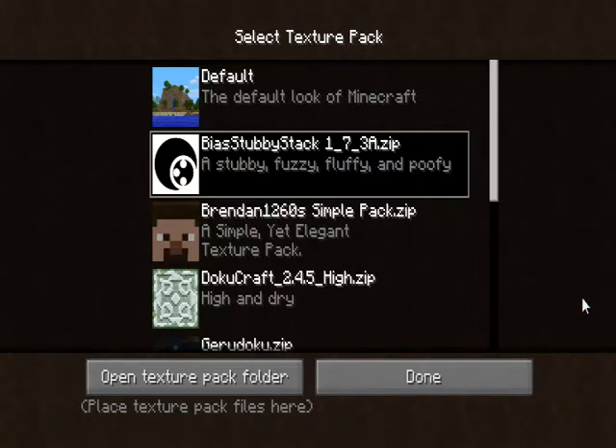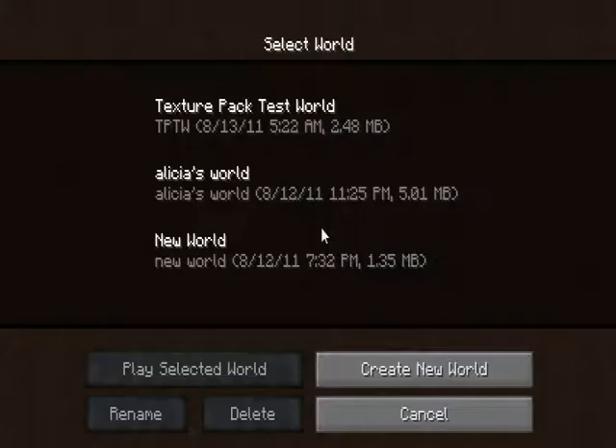Hey YouTube, it's Beshi here. I'm going to be doing a review on a texture pack called Bias Stubby Stack. It's by the Bias P11 on Planet Minecraft. 16 by 16.